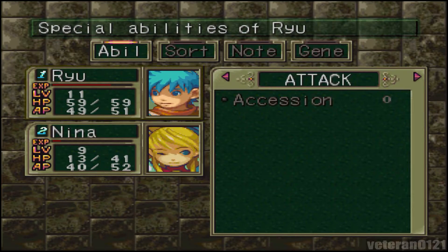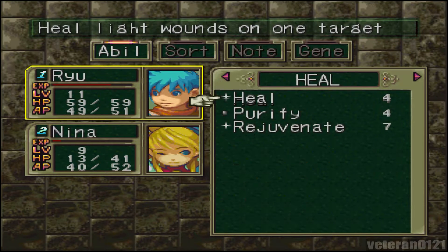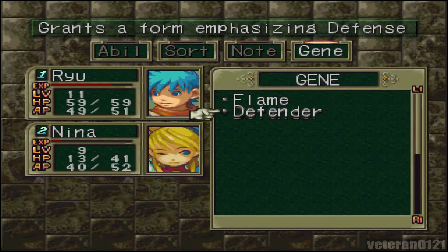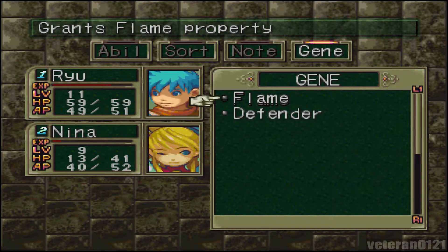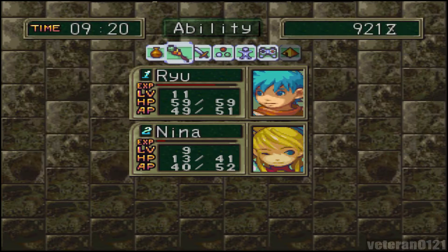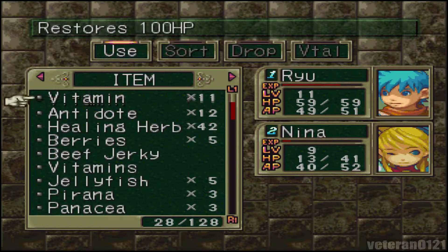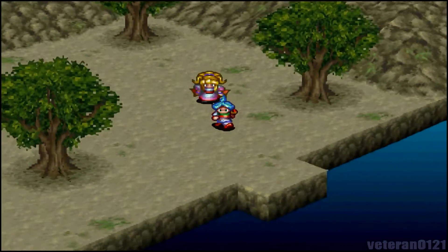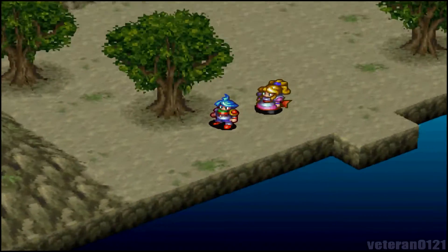After that event, you automatically get the Defender Gene. Got the flame before, so now you can start splicing genes together to transform into different types of dragons. I'll try and show off all the different combinations as I play, or maybe I'll wait till the end to show them all in one big medley. There's a lot of combinations you can go with.